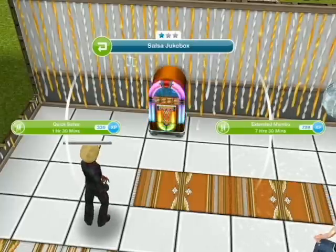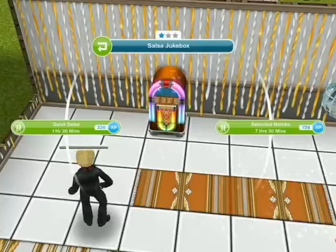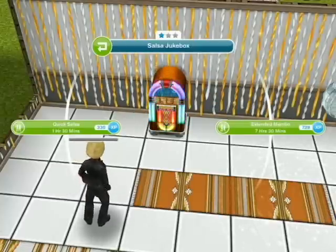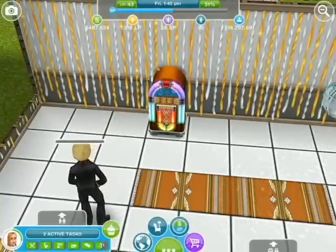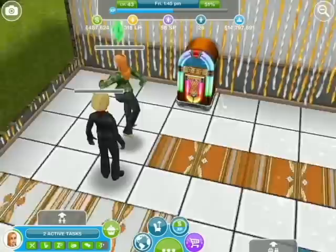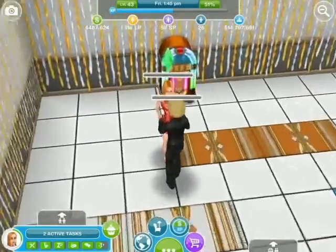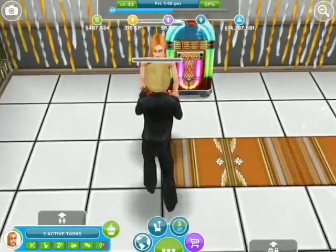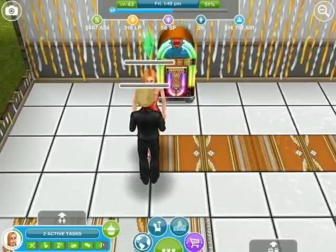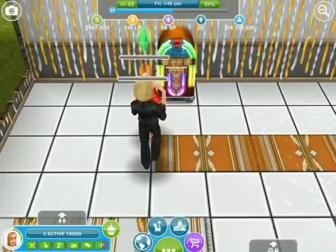That's good to increase your knowledge on the subject. They can just do a quick salsa. So then your sim comes along and gets changed into this nice red outfit. You can actually have at least two couples doing this at the same time.